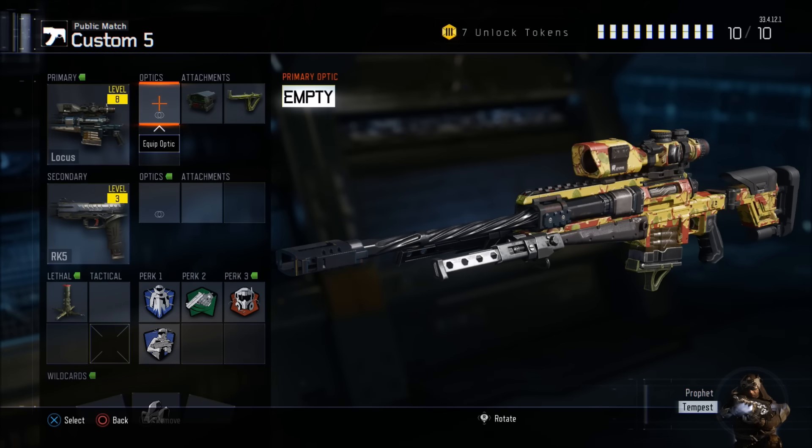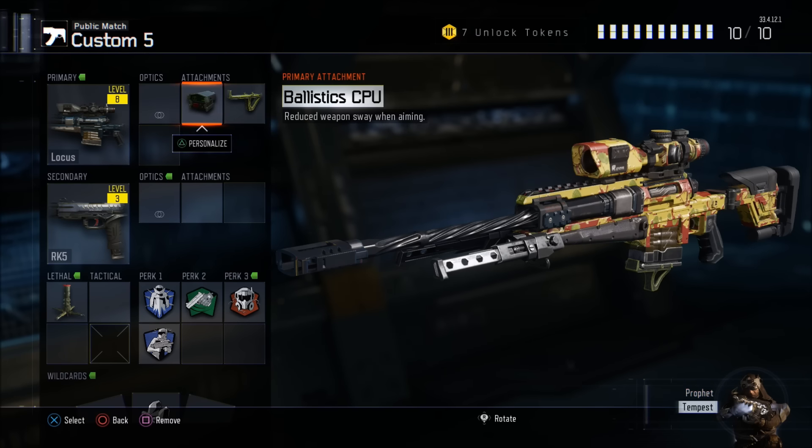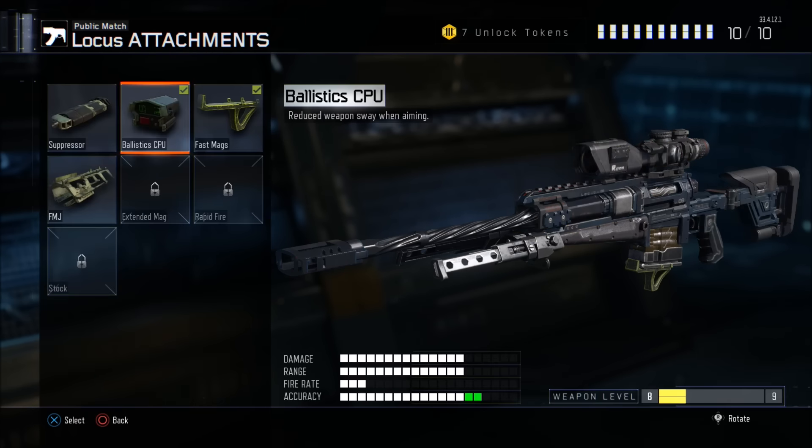I have nothing on the optics, but with the attachments I am rocking the fast mags just to reload a little bit faster. That way you can stay on target — when you run out of bullets, you can pop in another mag and go to work. Ballistic CPU is another very important one in my opinion. It reduces your sway so you don't always have to hold your breath, which I personally find to be a beautiful thing. Those two attachments are really great.